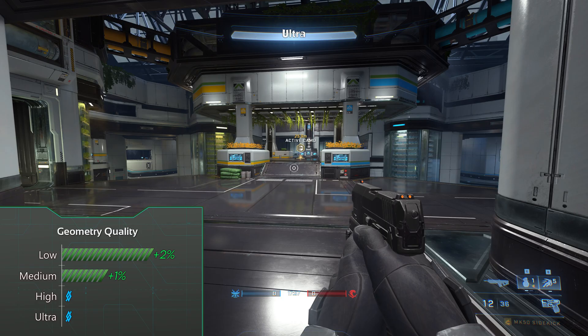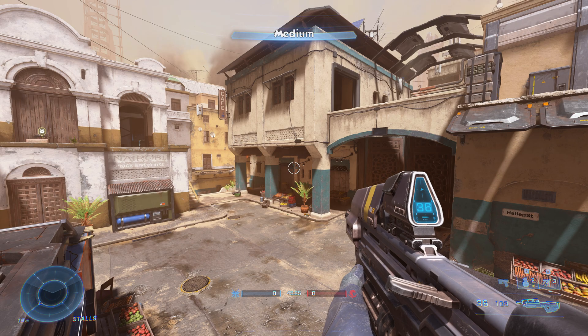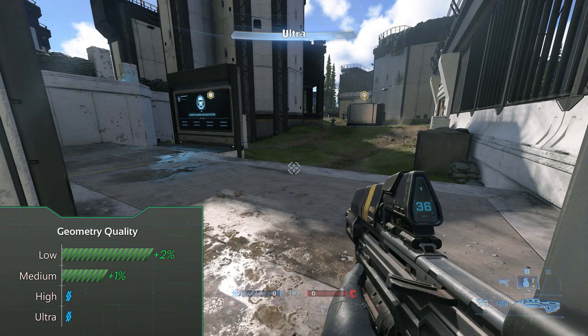For quality mode keep geometry on the highest setting. For visibility mode drop it to low since quite a chunk of distracting geometry disappears in the distance, which makes spotting easier and 2% extra performance is always welcome.